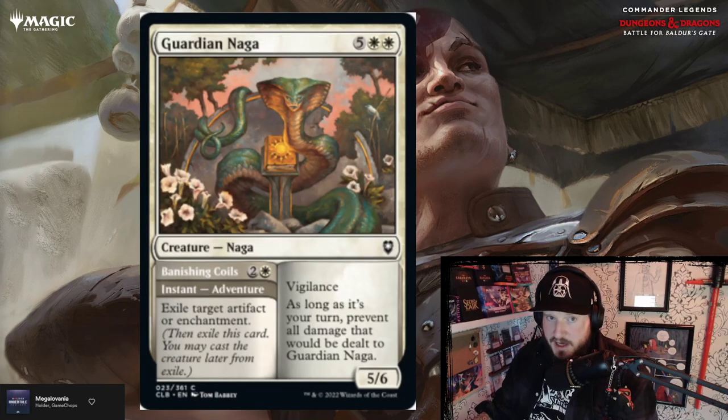Guardian Naga is five white white for a 5/6 naga creature with vigilance. As long as it's your turn, prevent all damage that would be dealt to Guardian Naga, so she can't be hurt during your turn. She has an instant adventure attached — Banishing Coils for two and a white: exile target enchantment or artifact. Seven mana for a 5/6 with vigilance and a three-mana exile artifact or enchantment — that's about par.